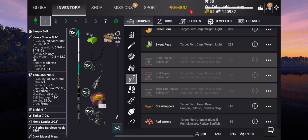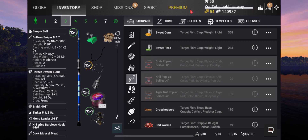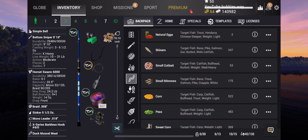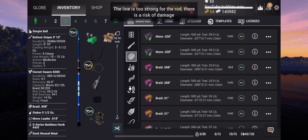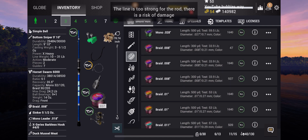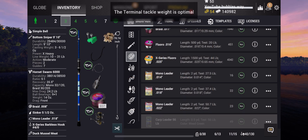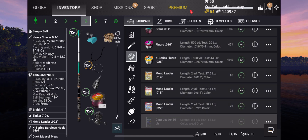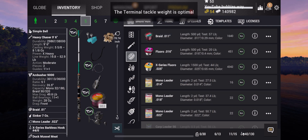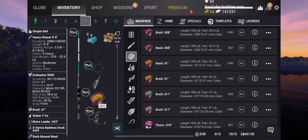I'm also going to be using the heavy chaser rod. The one I don't really need anymore I'm going to move to home storage. This one I think I'm going to hold on to - it's 33 pound, it's not too bad. Let me put some new line on there. I probably wouldn't recommend using that 33 pound setup in Weeping Willow because some of the fish are quite strong, but I'll keep it on me anyway. Same goes for the lure rod - probably not really going to use it that much, but I'll keep it with me. Let me change that leader over because it's quite damaged.